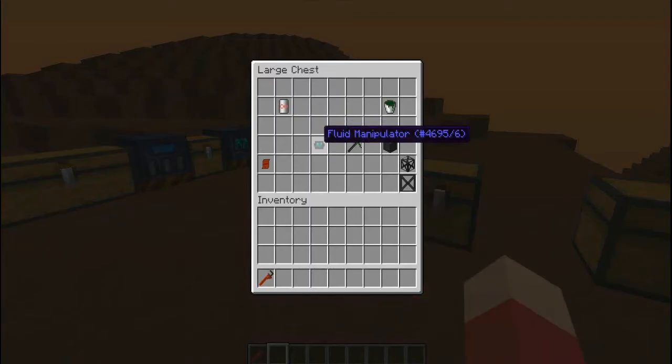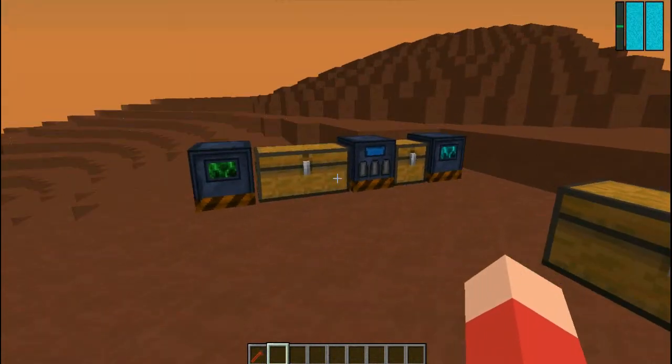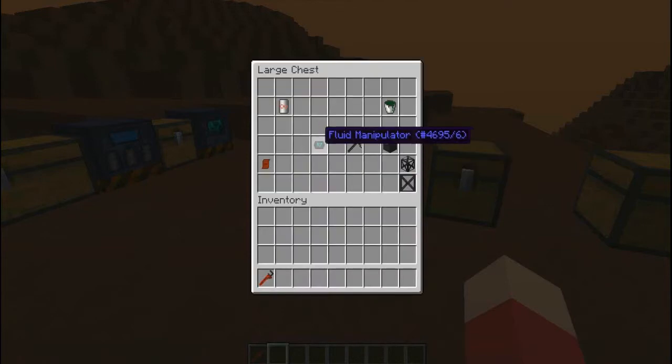There's also a Fluid Manipulator. It sounds cool, but you primarily use it for crafting other things in the background — like the machines here. When you craft it, you'll need meteoric iron ingots, slime balls, oxygen fans, and an advanced wafer. That's pretty much what it's for.